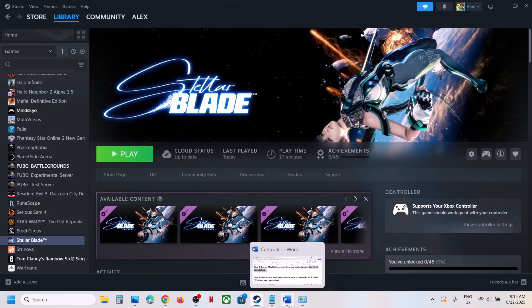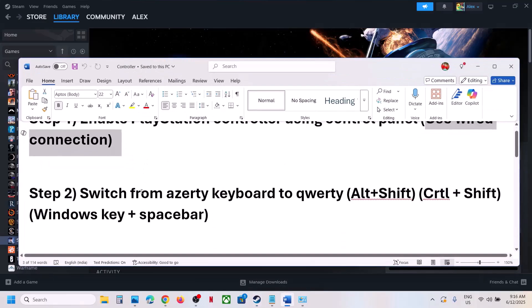If that doesn't work, the next step is to switch from an AZERTY keyboard to a QWERTY keyboard. This has also worked for many players, including in the demo version. You can press Alt+Shift, Ctrl+Shift, or Windows Key+Spacebar to switch to QWERTY mode.